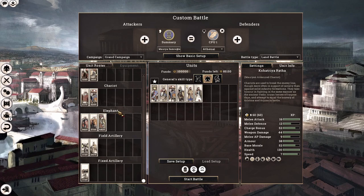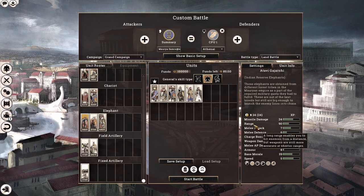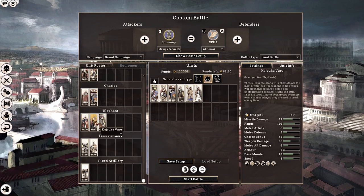Moving on to our next section, we have elephants — this is where the Mauryans begin to shine. We have three options starting with the Indian Reserve Elephant, a fairly levy elephant with some javelins. They have an increased size of 24 men per unit, which is about 50% more than the standard 18. Our next unit is the Mauryan War Elephants — they have the same size increment as all Mauryan elephants, about 50% more than what is considered standard for other factions.